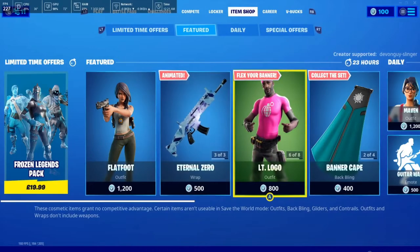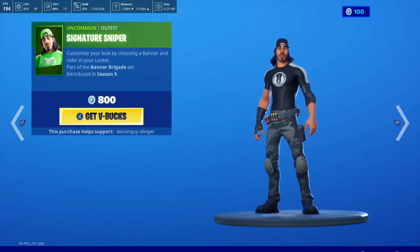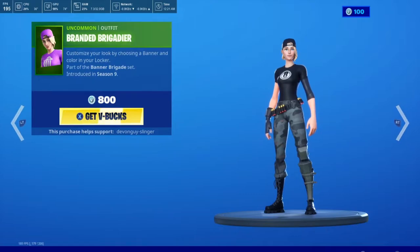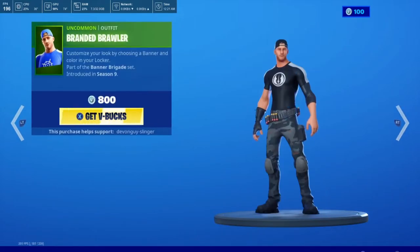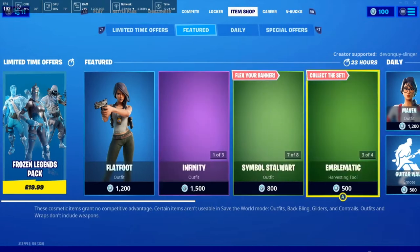We have the Lieutenant Logo, the Symbol Stalwart, the Signature Sniper, Mark Marauder, the Branded Brigadier, the Banner Trooper, Sergeant Sigil, Branded Brawler, and back to the Lieutenant Logo.